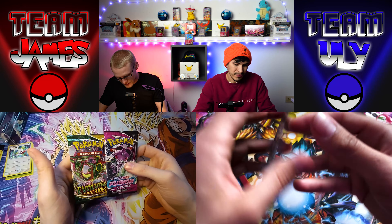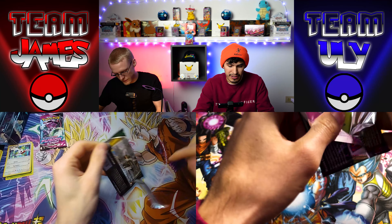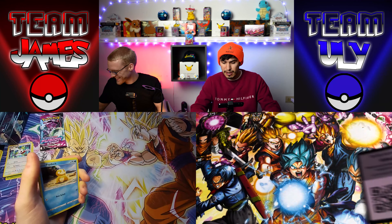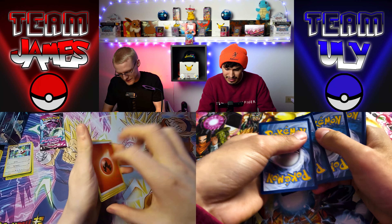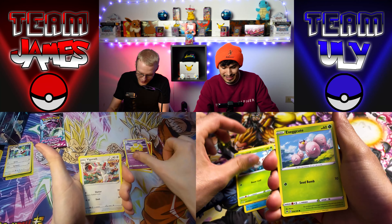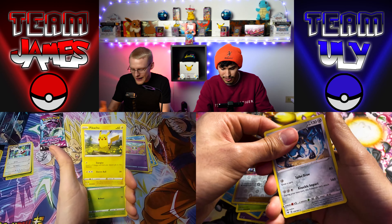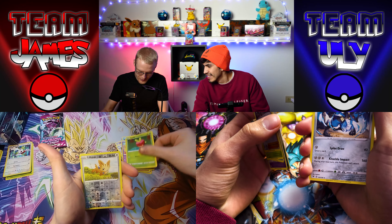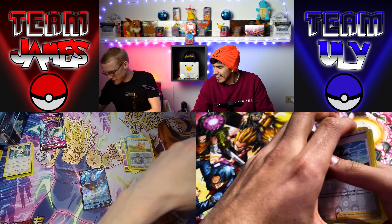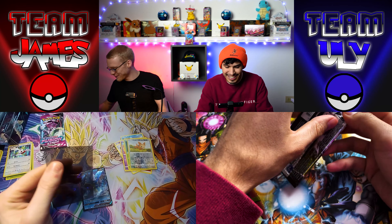I'll do the Vivid Voltage so we can both open at the same time. Starting out with the fire art — hot pack, ladies and gentlemen! Eevee reverse, Nessa, and Lucario. I got Eevee and Pikachu in the same pack — that's got to be a good omen. Oh — a Gyarados V! I didn't have it! I ain't got nothing from Evolving Skies because I wound up with the most bunk box possible.